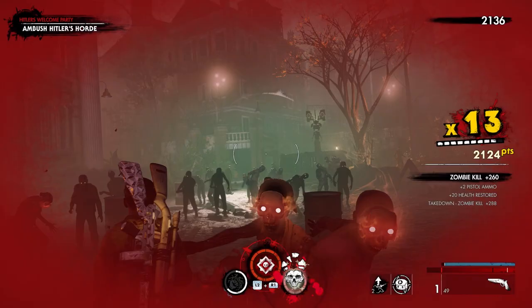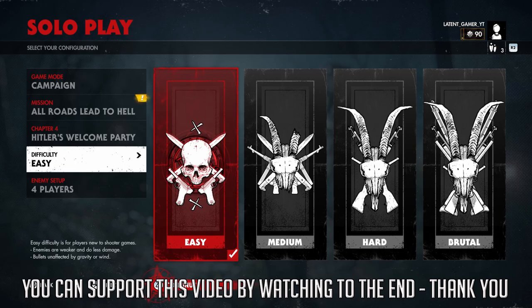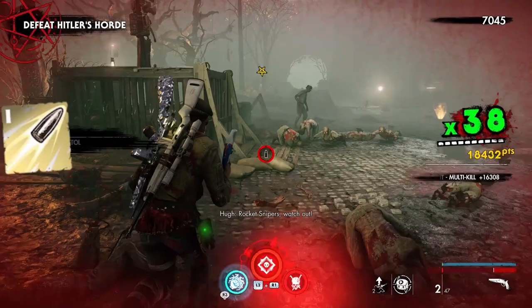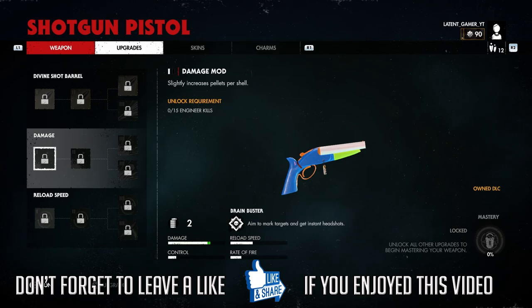To unlock the first mod you need to dismember 50 enemy limbs. It's very simple — just go to a map that has a decent amount of zombies. I recommend four-player zombie setup on easy and start killing. I chose Hitler's Welcome Party under All Roads Lead to Hell, simply because this is my favorite map.